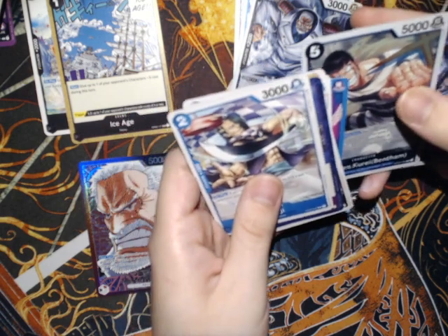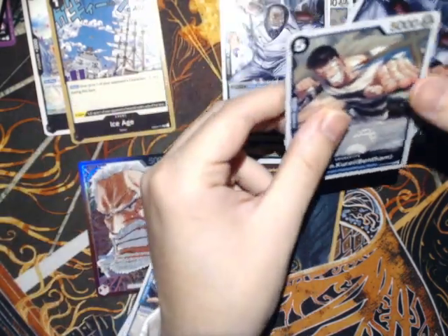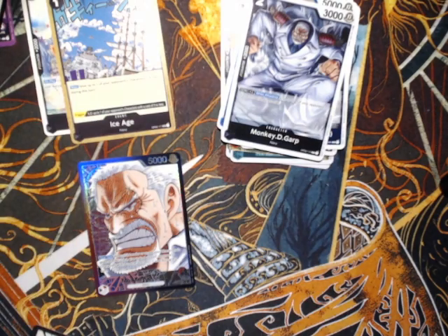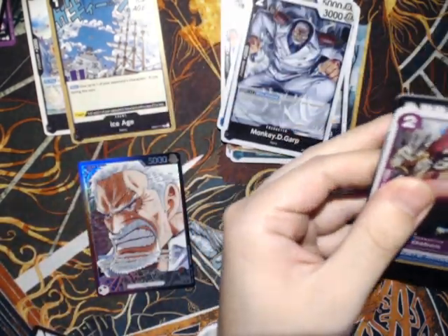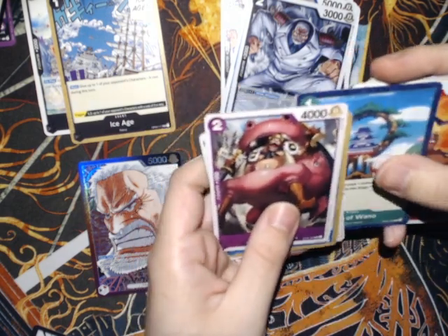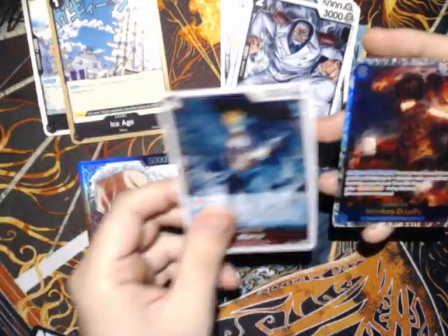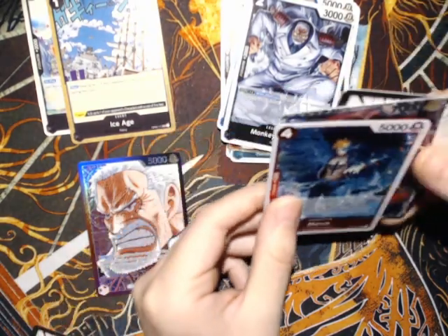I think they stopped putting Dons in every pack after this set, which is a good idea. I know this card's banned — I don't know exactly why; I'm pretty new to the game, still getting into it. Looks like the exact same rares from the last pack — Mr. 2, Garp. We already have the good alt art Garp over there; that's our hit for the box. Alt art leaders are big hits in general. Marco — this was recently restricted to one, I think. Oh, another one — I think it's just a regular one since alt arts are borderless, right? So yeah, Luffy and Marco.